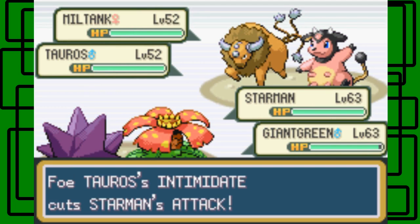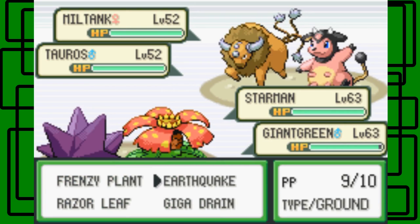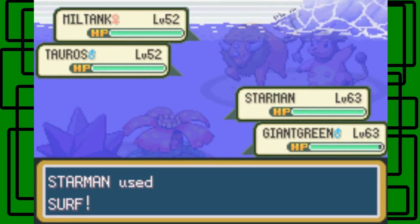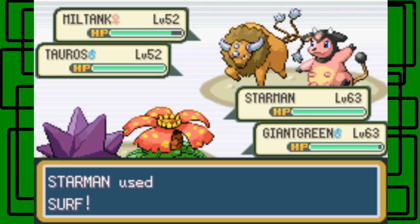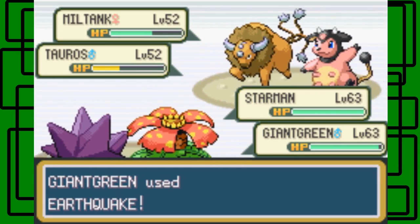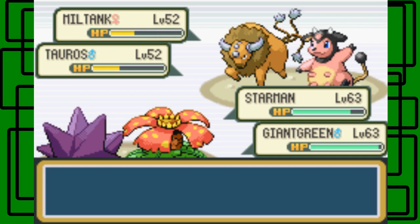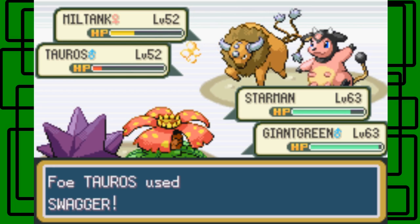I'm gonna tell Starman to use Surf and then Giant Green to use Earthquake. Although the Intimidate cuts their attack, but anyway we'll still try it. Because Surf hits both of them and then Earthquake also hits both of them. Oh man, Starman also gets hit though. Surf did half HP on the Tauros. Yeah, it does hit Starman — dang it, oh well, that's okay. And then it did about half on Miltank too.